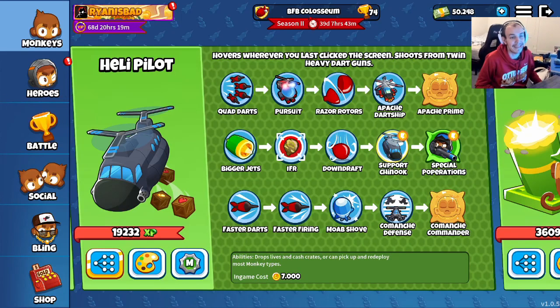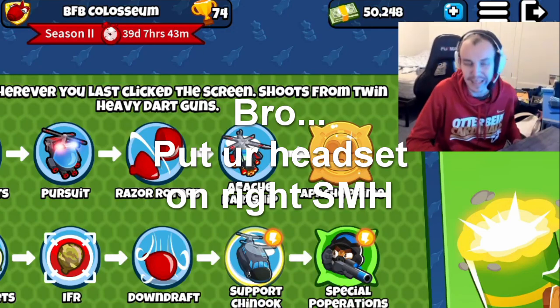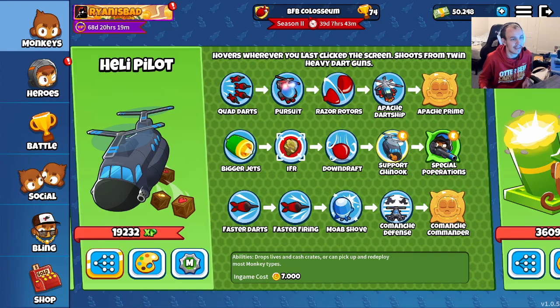What is up everyone? It's your boy Ryan Mihalik here, and today we are going to be using the Support Chinook upgrade on the heli, and we're going to be seeing how many of these we can get in a single game. Can we get like 3,000 lives? Because you can get an insane amount of lives through the crates, so yeah, we're going to be spamming it all over the map and having some fun with it. Let's get into it guys.